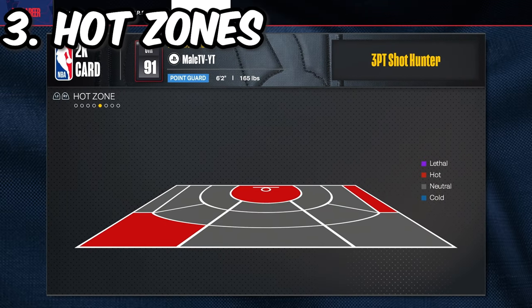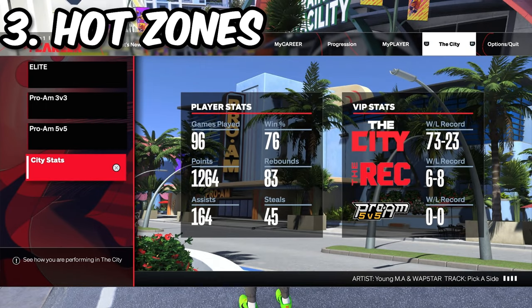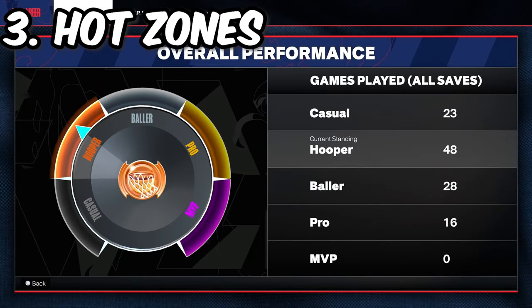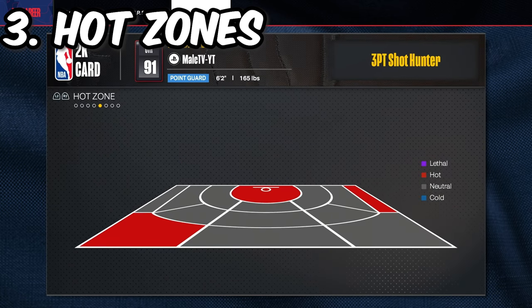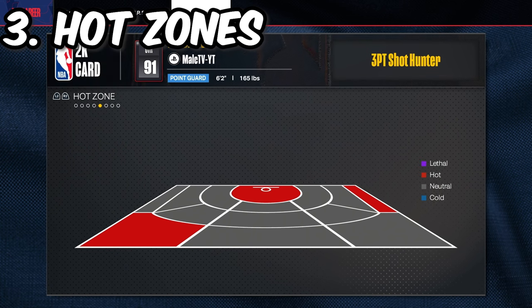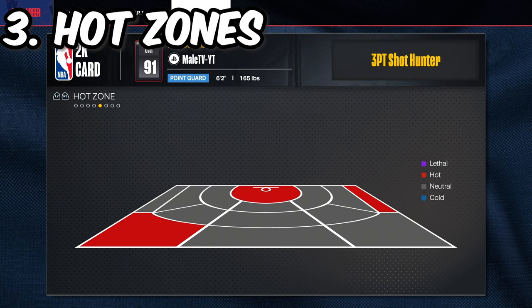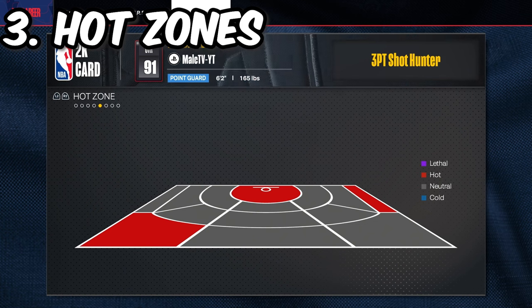For our next tip, we're going to be talking about hot zones. I bet there's a lot of you out there that don't really know about hot zones. If you go over to your 2K player card and then to your hot zones, you'll see wherever you're hot on the court. My spots are the top wing and the right corner — that's why I shoot majority of my shots there or in the paint. I need to work on getting hot at the top of the key and on that right side as well. The way you do this is just by shooting shots in those spots consistently. The more consistent you shoot there, the better your hot zones will be.